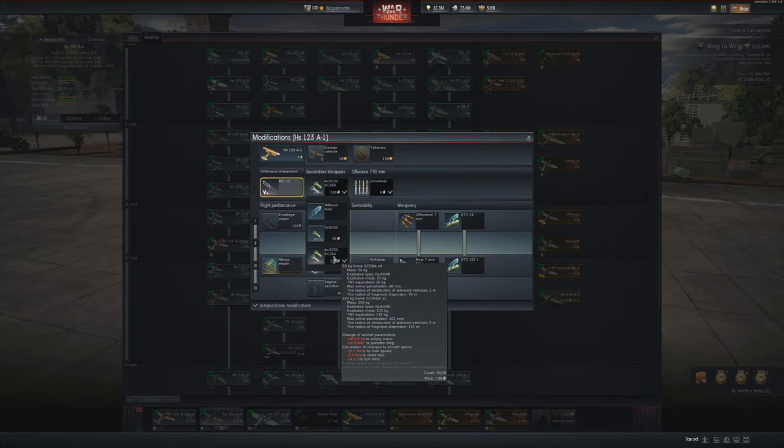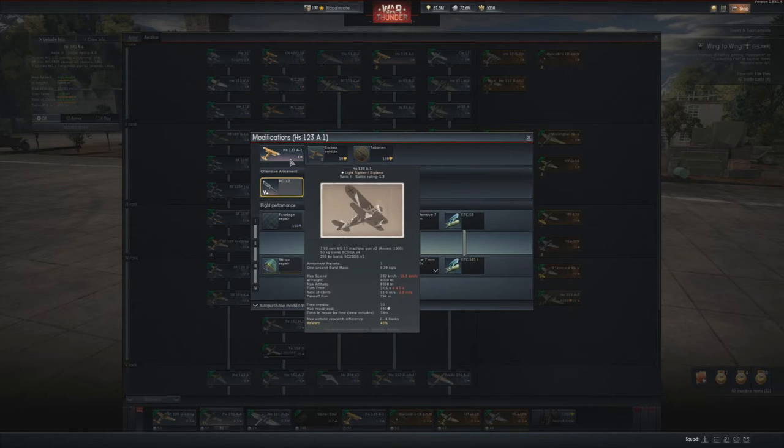This is basically one of the first Stuka dive bomber designs. It carries four 50kg bombs and one 250kg bomb, with two machine guns, at battle rating 1.3. It's designated as a light fighter, but in the Second World War it served as a ground attacker.